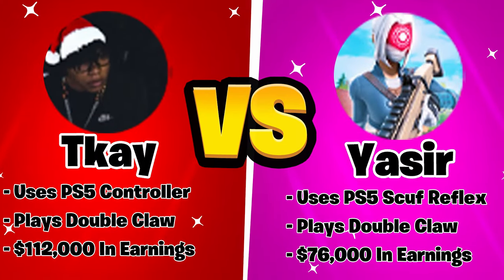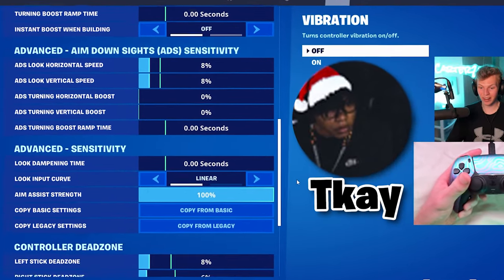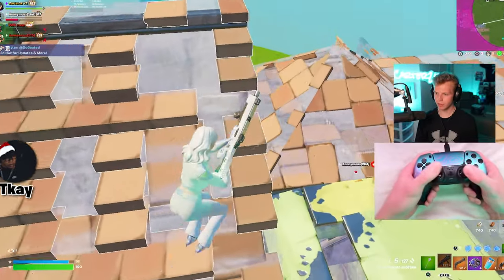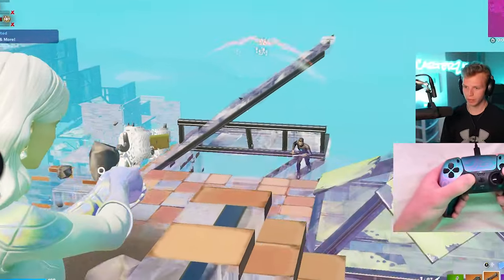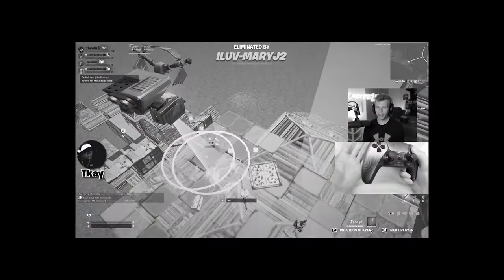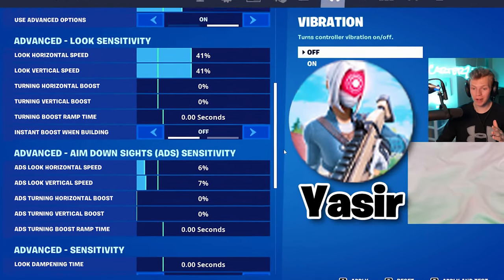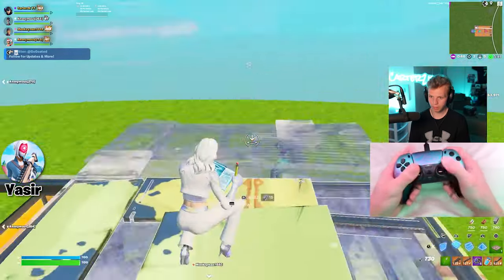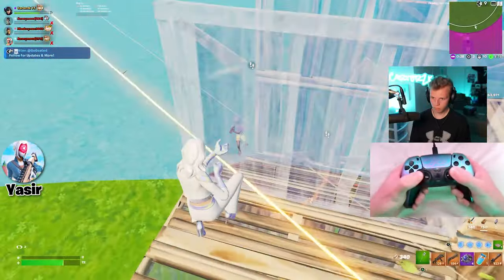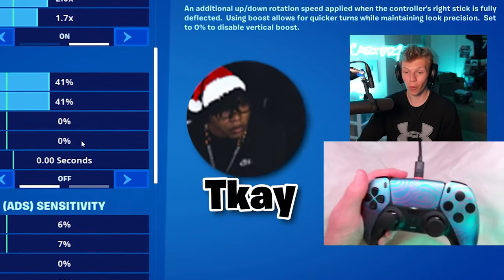Next up we have TK, the console god, versus Yassir, the Spanish goat. This is what TK's settings look like. Yassir has a bit of a slower sense compared to TK. Everything feels so slow on Yassir's settings. TK's settings? Definitely won.